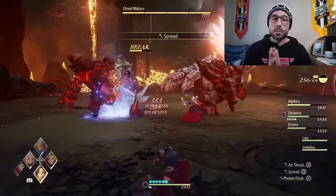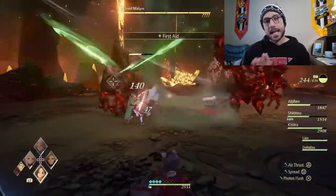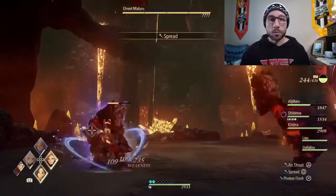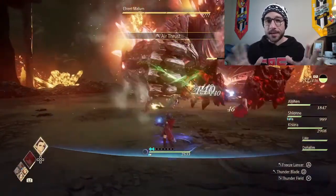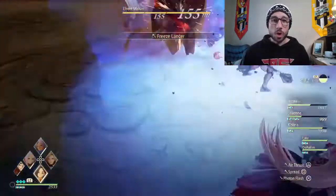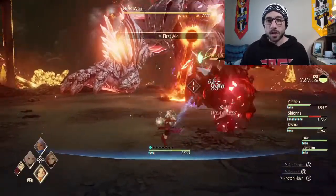This boss battle is going to be three rounds and you're going to be facing different enemies throughout. In round one you face two big rock guys. They have a few moves — they do charge, and their charge can be interrupted by Kisara, something you should know.